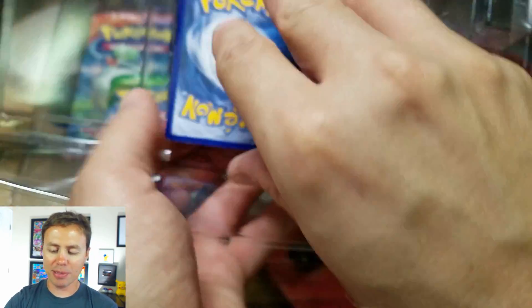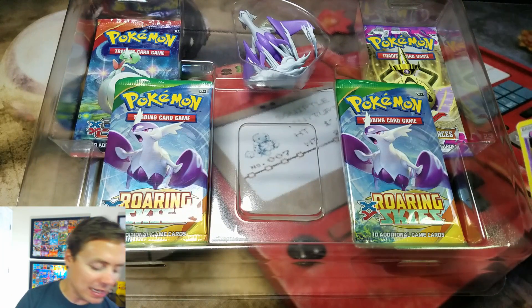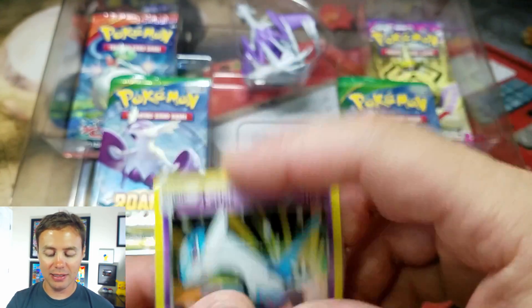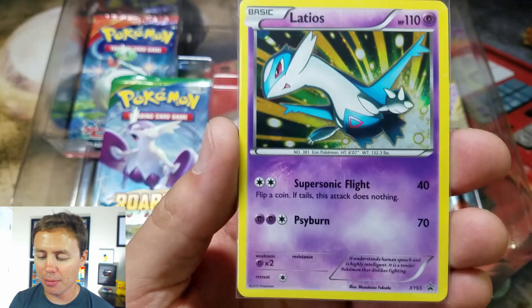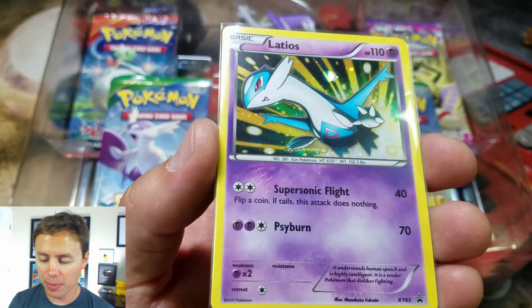Unfortunately, two of those sets have been reprinted. Whose idea at the Pokemon Company was that? I mean, Roaring Skies should have never been reprinted. Primal Clash — why reprint Primal Clash? I don't know. I can maybe see Roaring Skies, but still, I don't agree with it.